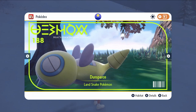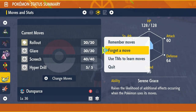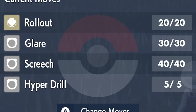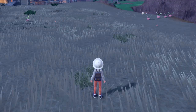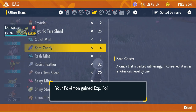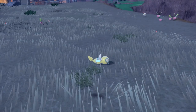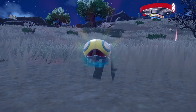Next up is Dunsparce. Dunsparce can be found all over the Paldea region, and when you level it up to level 32 it will learn the new move Hyper Drill. If it learns this move right after leveling up to 32, then Dunsparce will automatically evolve into Dudunsparce. If it learns this move after leveling up, you will just need to level it up one more time to evolve it from Dunsparce into Dudunsparce.